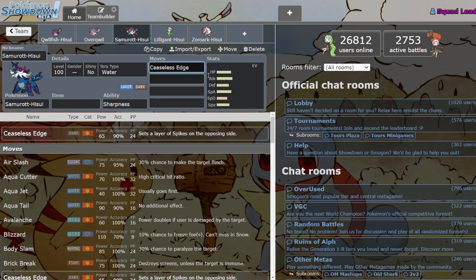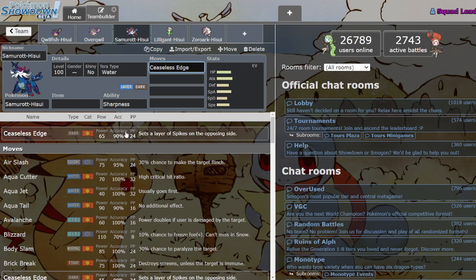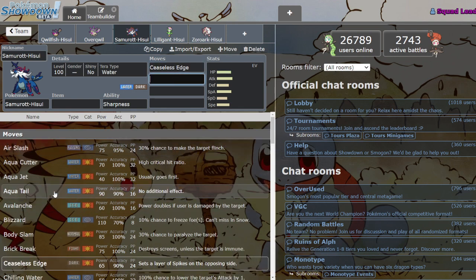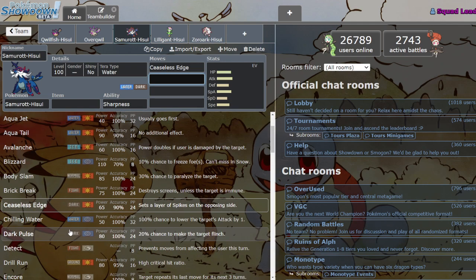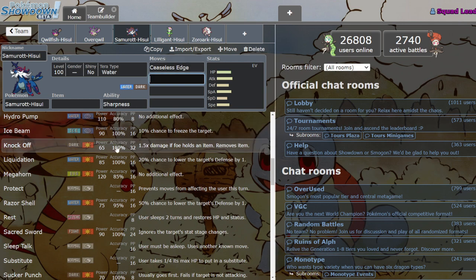The real crazy part of this move is it automatically sets up a layer of Spikes every time you use it — I think that's one of the craziest mechanics for a move they've ever added. It's just zero drawbacks: even if they switch into a resist, you're still getting a free layer of Spikes and doing damage at the same time. On top of that, he's got all this other coverage boosted by Sharpness — Aqua Cutter for STAB, or Razor Shell which is a little stronger but not 100% accurate.